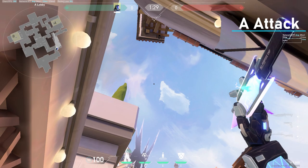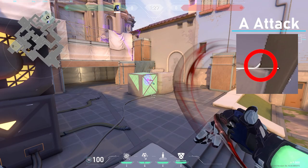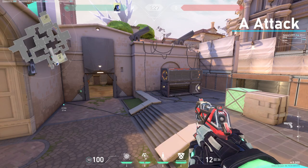For the first knife lineup on A, you come into this corner, aim above the top right of the health, and left click your knife — this will hit dice. And it can only be broken from guys here, which will give you info that they're there.